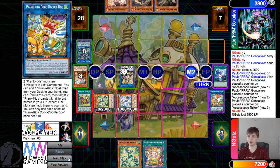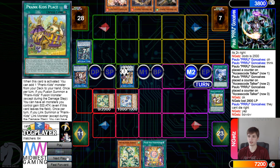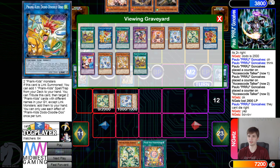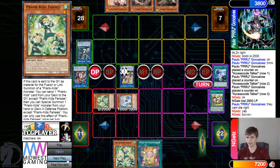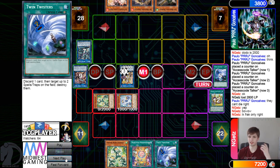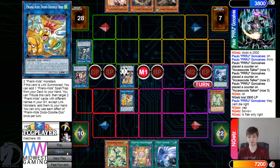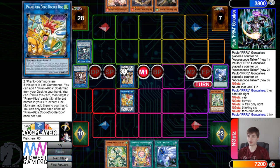Bow Wow is protecting them here from the card effects. They pass turn. Draw Twin Twister — like yeah, Prank-Kids 100 wins this! Wow, Prank-Kids are really showing out here — pretty good. They use those effects.